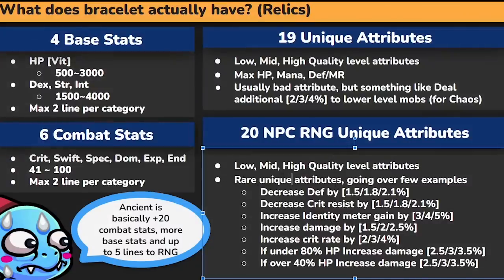Let's talk about some unique attributes. There's things like decrease defense by 1.5%, 1.8%, 2.1%. And decrease crit resist by 1.5%, 1.8%, 2.1% — these are rate-related debuff stuff. There's also flat increased damage attributes up to 2.5%, and increased crit rate up to 4%. And there are special conditional attributes — for example, if you're under 80% HP your damage is decreased by 3.5%, or if you're over 40% HP your damage is increased by 3.5%.